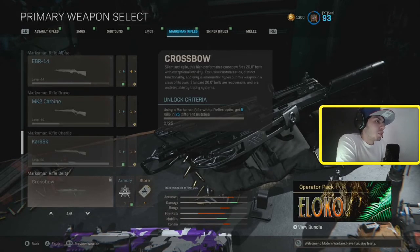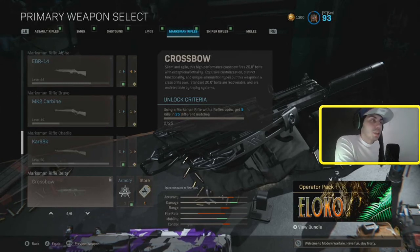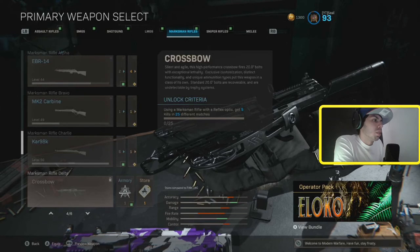The Crossbow — this thing is pretty much a joke. People only use it for fun. The bullet drop is really bad and the bullet velocity is also bad. When you shoot it takes like a second to hit. I would probably never ever use this gun, but it's fun to use and it has explosive rounds.